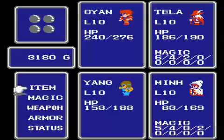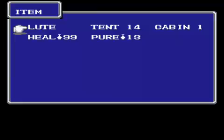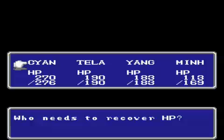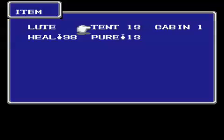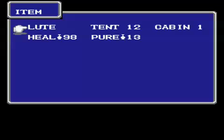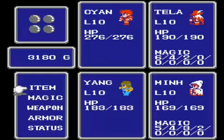Min needs the most HP, so let's use one tent. Okay, there's one there, and then another tent. Now we're all at full HP and we're saved. Now we're going to take the other path in the Marsh Cave, which will take us to the Crown eventually, and you know, some other treasure. So let's go.